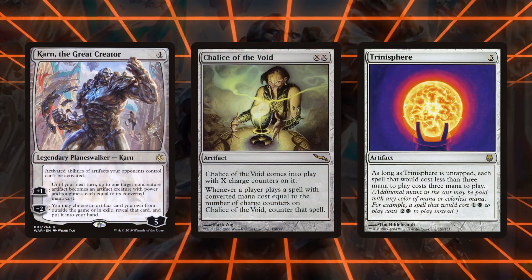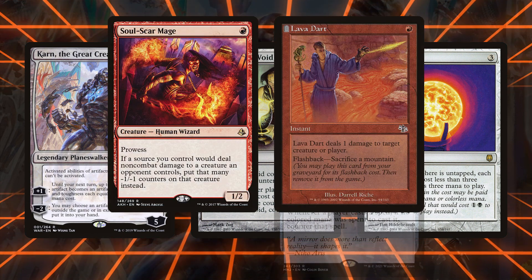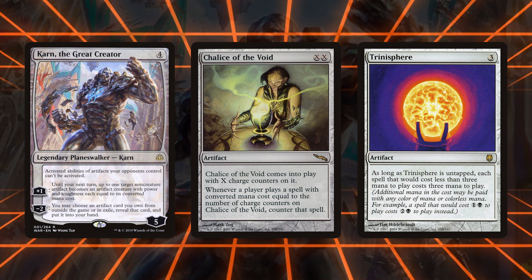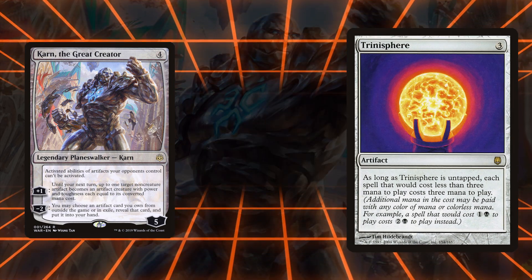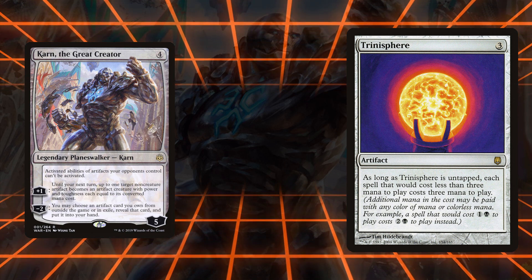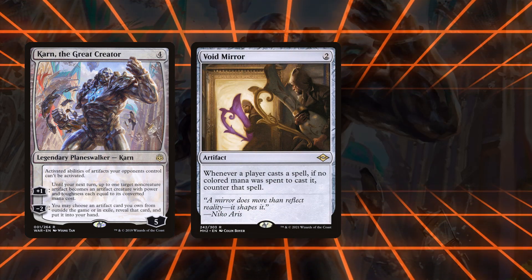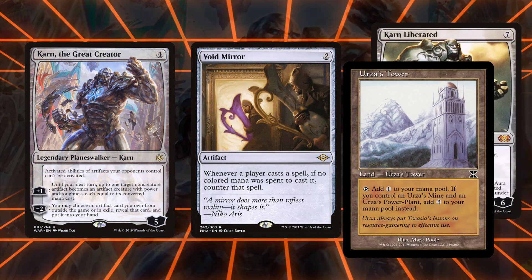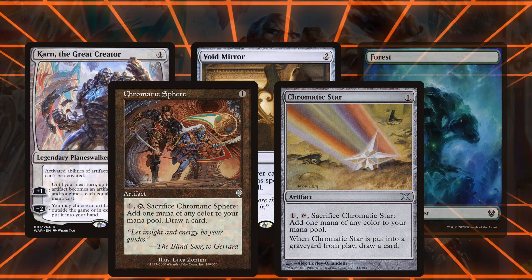Graffdigger's Cage and Weathered Runestone also affect graveyards but not in the same way, and their secondary effect of preventing permanents from being cheated in is good if you expect to face decks like CoCo. Chalice of the Void, Trinisphere, and sometimes Void Mirror are used to fight decks which either cast things for free or want to cast many spells — they all stop Cascade, and Chalice and Trinisphere are great against Storm or Spellslinger decks. Trinisphere is also good for taxing free spells like the Forces and Evoke Elementals. Void Mirror is significantly more niche since it targets spells cast without paying colored mana, stopping Cascade, Pact, and pitch spells, though various colorless decks often have ways to get around it.